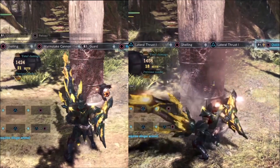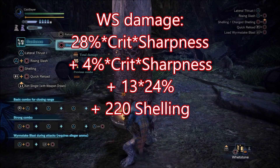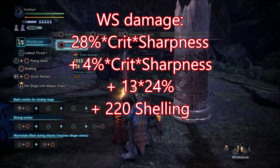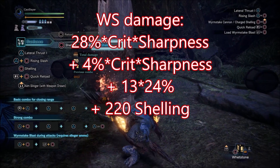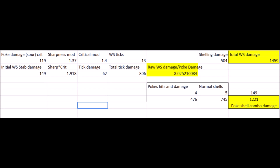We then divide it back by the poke damage and we get a ratio of 7.01. Adding the first poke part of the attack, we end with something between 8 and 8.5 pokes. On white sharpness the ratio is lower but similar because the initial poke gets stronger. About the shelling part of the attack, we get 2 normal shells up front and the final explosion for roughly 504 damage — that is 3 and one-third shells of damage.